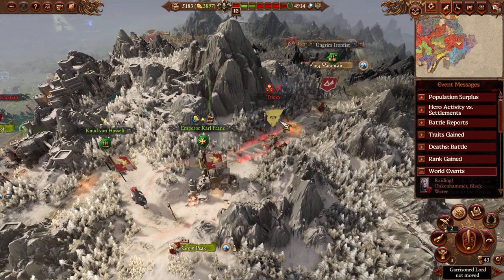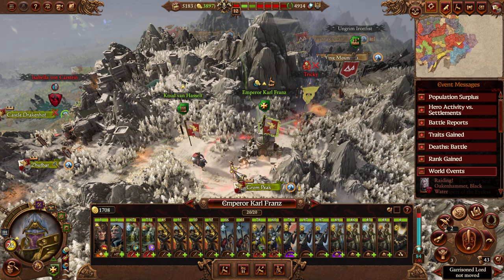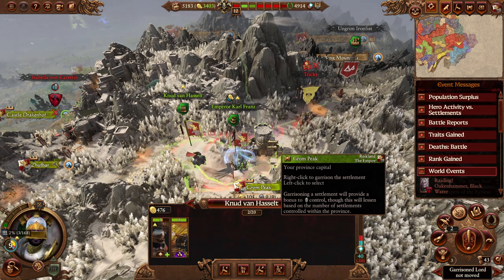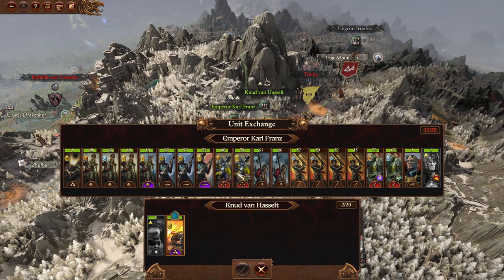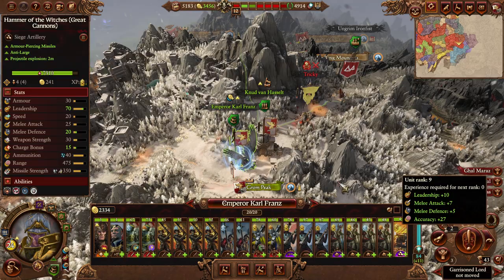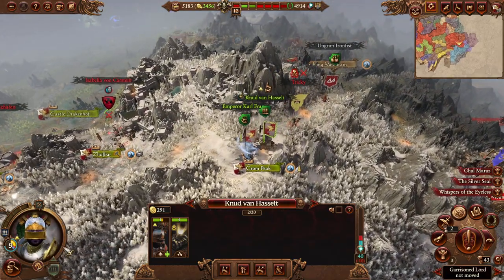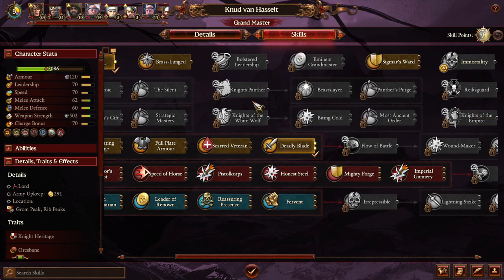Now it looks like these guys are stuck between Ungrim. If he doesn't move first, we may want to get out of the settlement so that they can't siege and force Carl to take unnecessary attrition. What we could do is take Nude and have him trade the Hammer of the Witches for this one mortar. Now Carl has that, and then Nude can hold the mortar until he transfers it over to Wolfram.